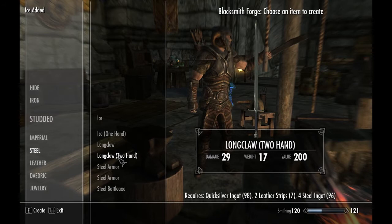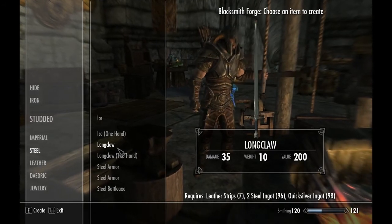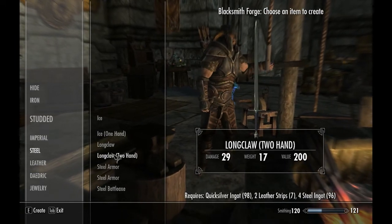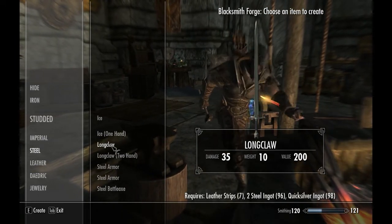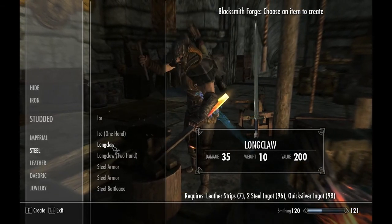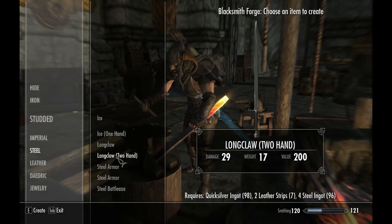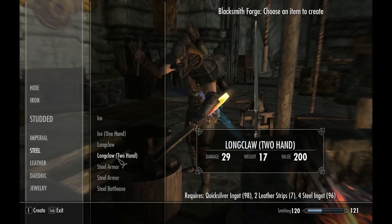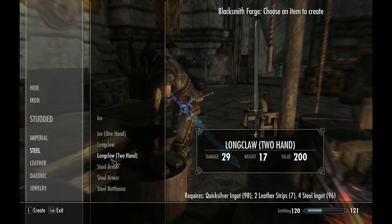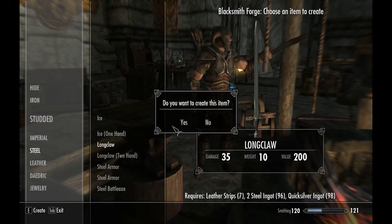There's also Longclaw, which is Jon Snow's sword. There's a one-handed and a two-handed version. The one-handed requires one leather strap, two steel ingots, and one quicksilver ingot. The two-handed is double that, except it still only requires one quicksilver — which is a bit odd. We're going to make the one-handed version.